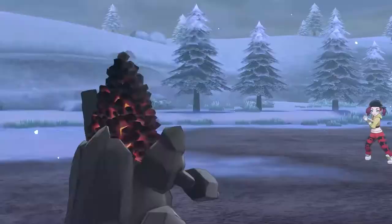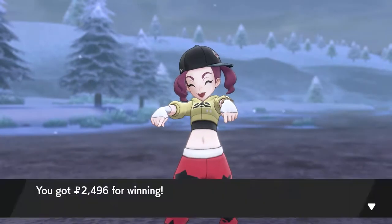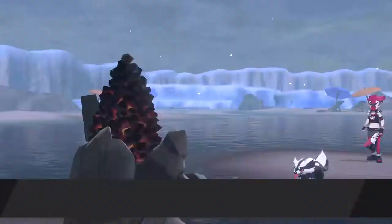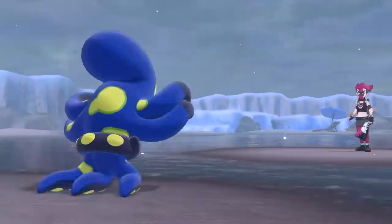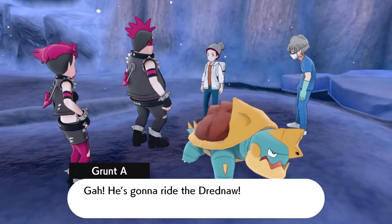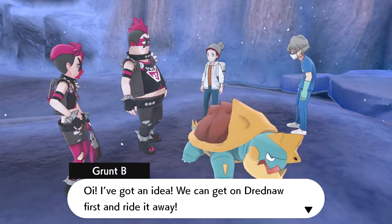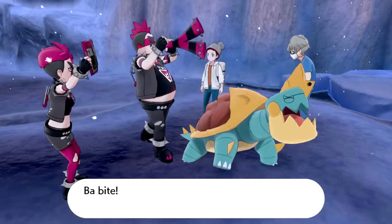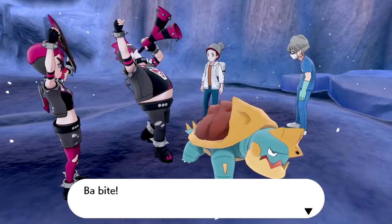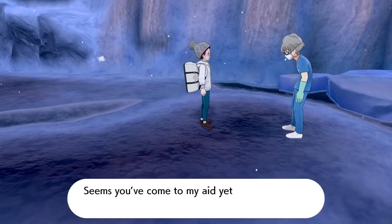There are a couple of trainers you have to fight as you proceed down the route — really only one trainer before you arrive at Team Yell trying to save a large Drednaw from what they believe is a human bothering him as he tries to cross the lake. It's not a big deal to take them out. We've already saved the Drednaw and now they realize they can ride it — they wanted the bike upgrade so they could swim alongside it to ensure it got there safely. Now that they make their way out, you will be able to talk to the doctor and receive your upgrade.